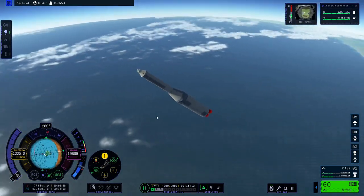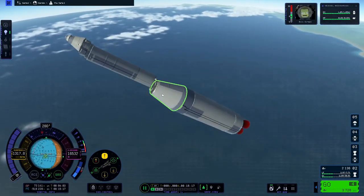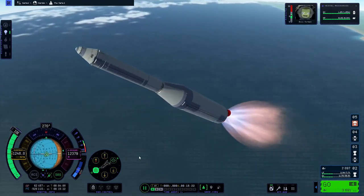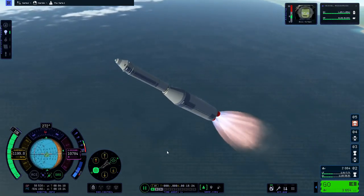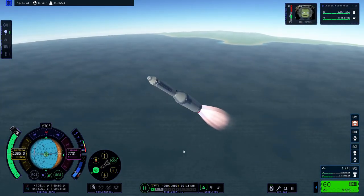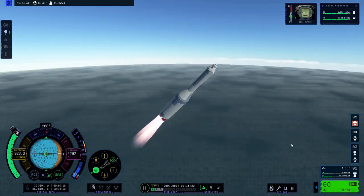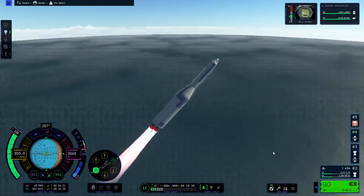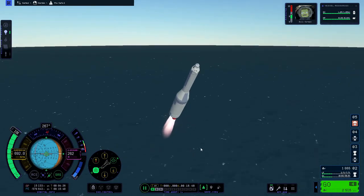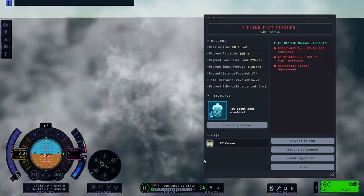I thought KSP1 was janky — look how this thing is swiveling around! Oh my goodness. Okay, burn retrograde. This terrain looks weird. What is going on here? This looks like an old interlaced monitor. Oh there's a sea — oh that is so bad. Splash down.